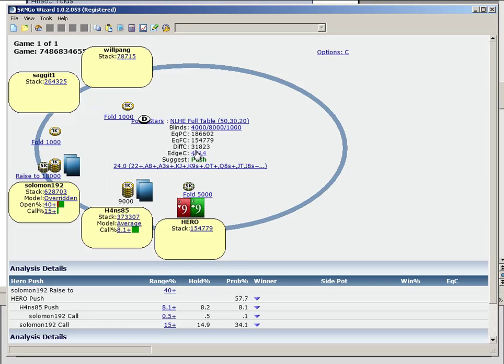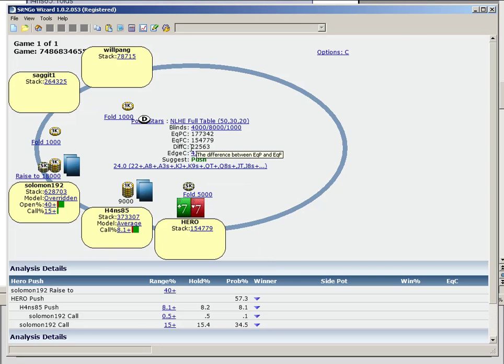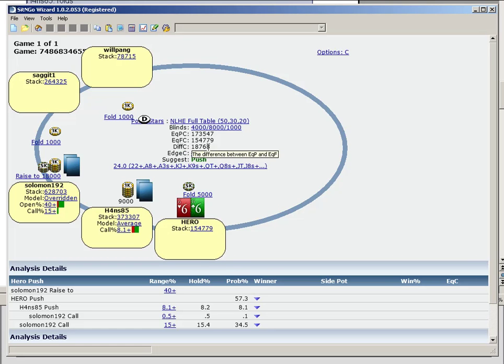Which is why nines, when we look at it, the difference is almost 4 big blinds — definitely good enough. Taking it down a little: just under 3 big blinds with sevens, and over 2 with sixes. So that would be the range of hands — I would go with a much tighter range here and be looking to 3-bet for value in this spot.